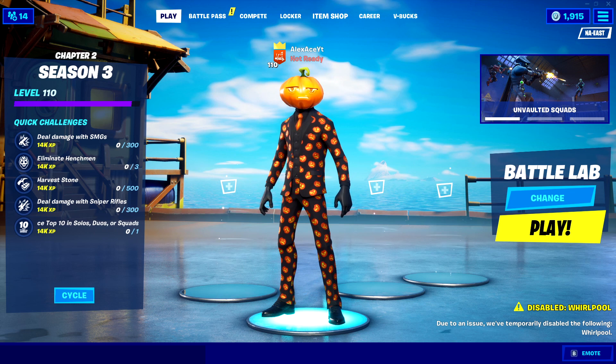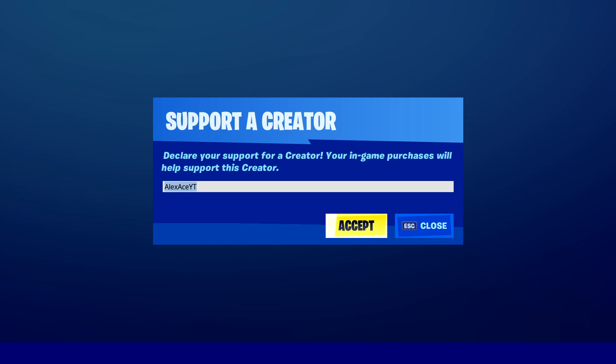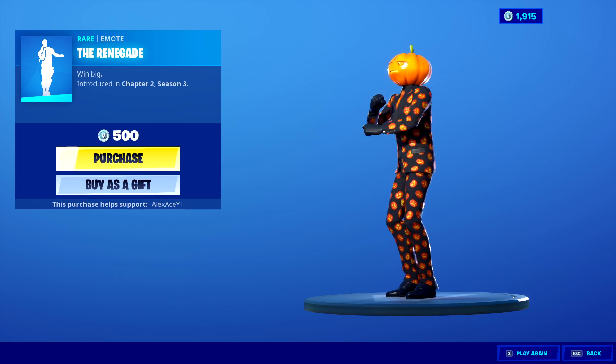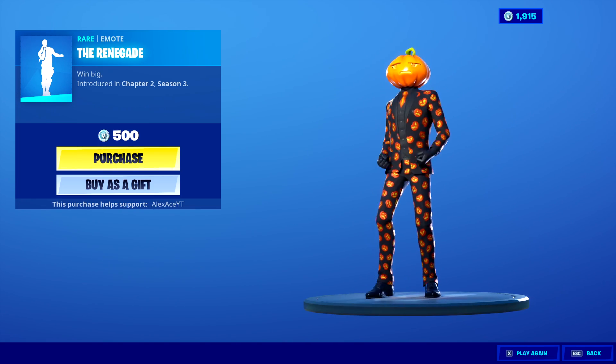Also, if you want to support me even more, go into the Fortnite item shop and use code AlexAYT and hit accept. If you purchase anything it actually helps me out a lot. You can even get the Renegade emote — I have it silenced because it has copyright audio.